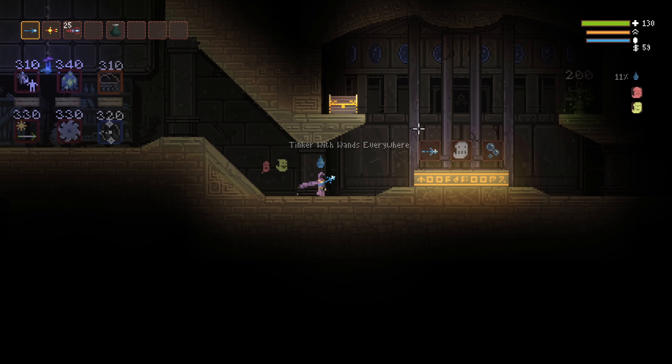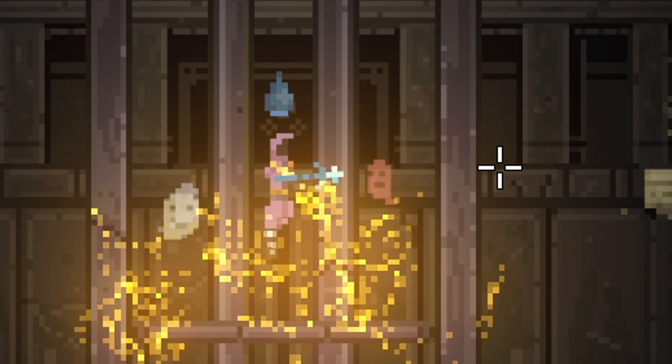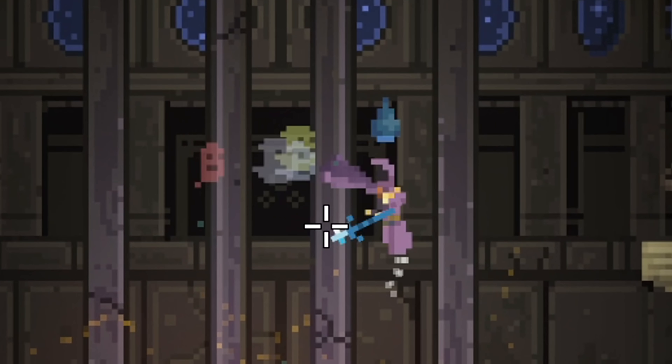Next, with all three ghost perks — Angry Ghost, Hungry Ghost, and Mournful Spirit — you get a fourth little ghost friend who grants you a slight buff to your levitation energy recharge rate.